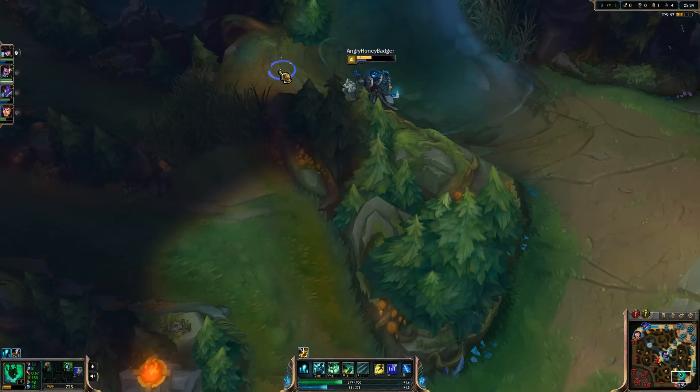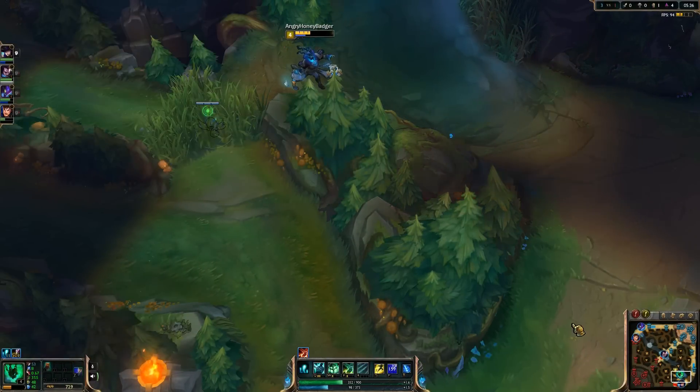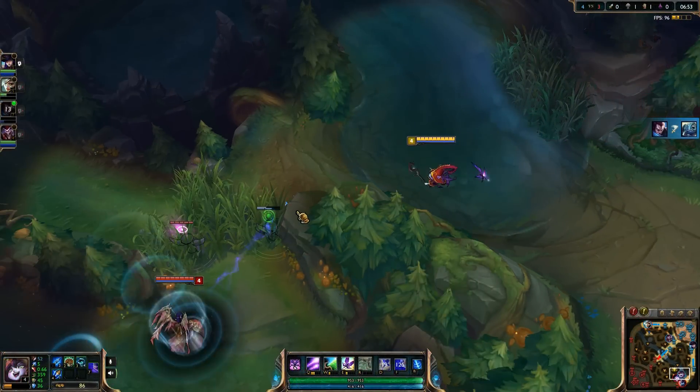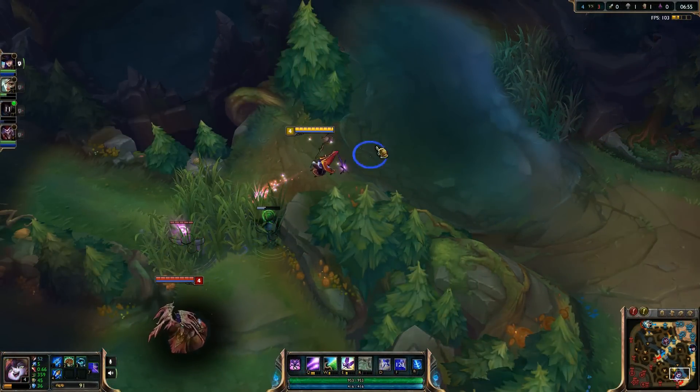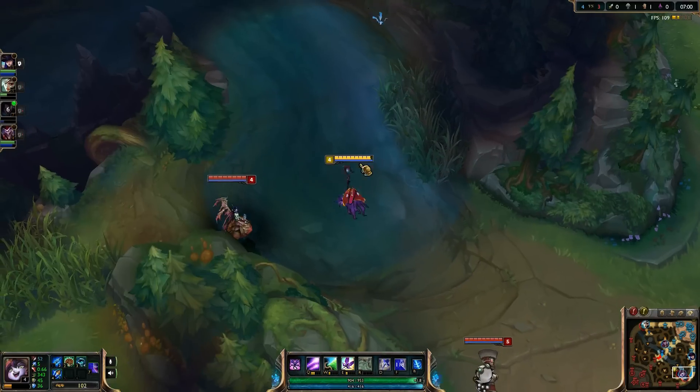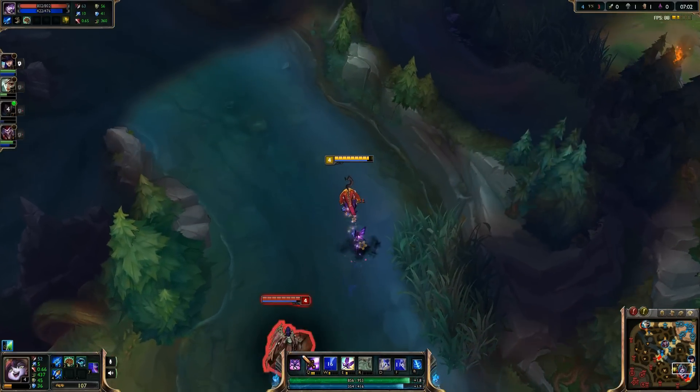For red side, keeping tri brush vision is very important as most enemy junglers will gank from this path. If you lose vision of tri brush as red because they pink it, do not rush the pink ward to kill it. Play defensively until you can see where their jungler is and then you can clear it. You don't need to clear it immediately — just make a mental note of it and clear it at the safest time possible.